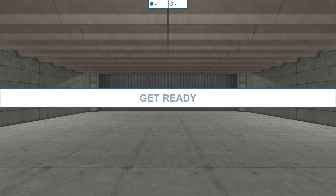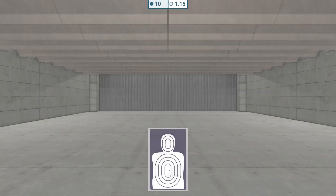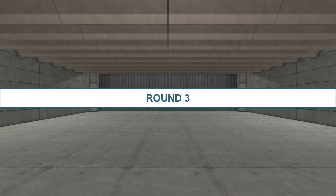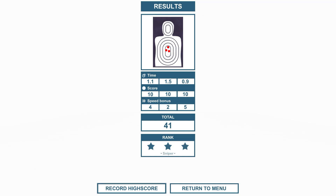Round one gave me a time of 1.1, a score of 10, and a speed bonus of 4. Continue — round two comes up, get yourself ready, clock starts. 1.5 on my speed, a score of 10, and a speed bonus of 2 — I slowed down a little bit. Let me see if I can speed the next one up. Third round: a time of 0.9, a good score of 10, and a speed bonus of 5. I bumped that up with a total of 41 points, giving me a score ranking of Sniper.